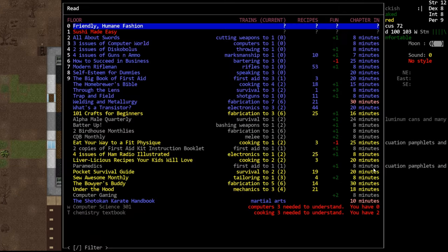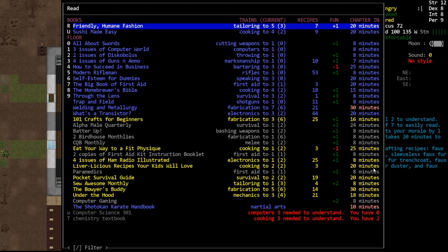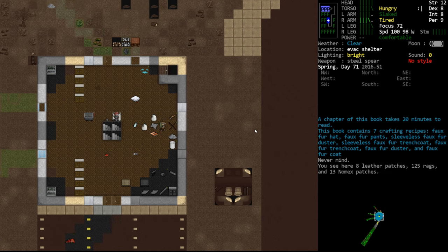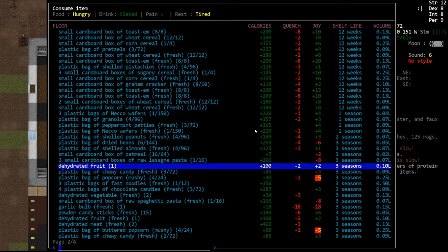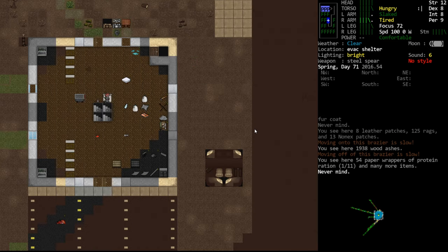Let's go back to raising our first aid by reading. We also got some new books - the sushi book takes us to cooking four, and Humane Fashion takes us to tailoring five, both containing recipes. Here are faux fur items from Humane Fashion, and the cookbook gives us a lot of Japanese food like fried tofu. I've never had tofu on its own - I was going to make dango for my niece but coronavirus happened and I've been avoiding grocery stores for my mental health.